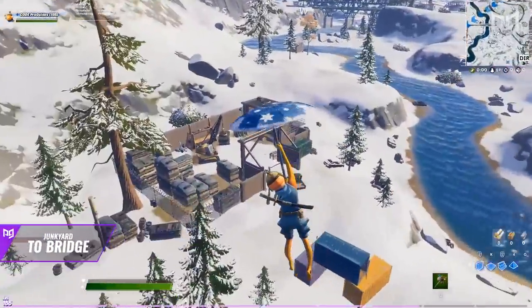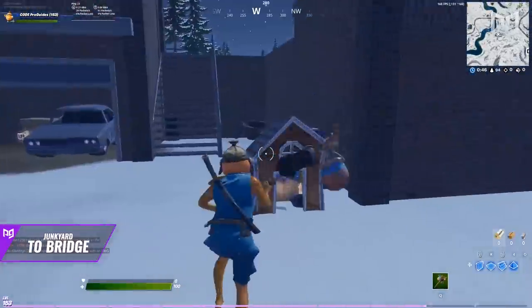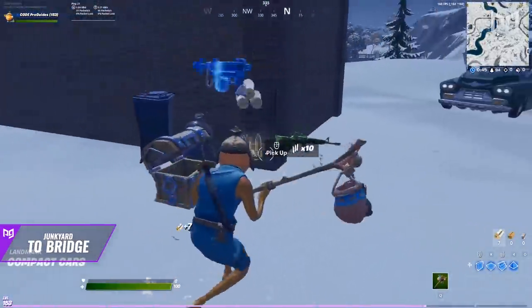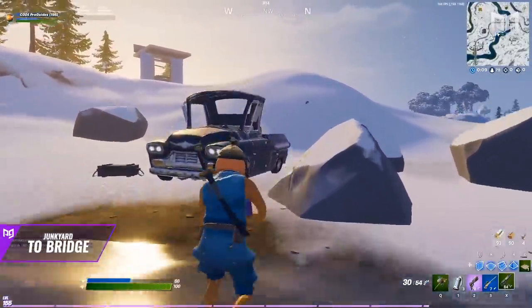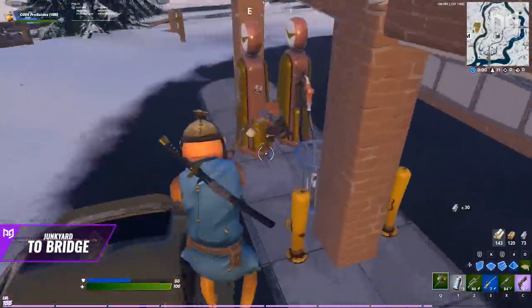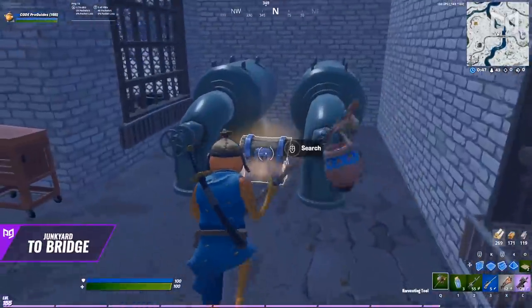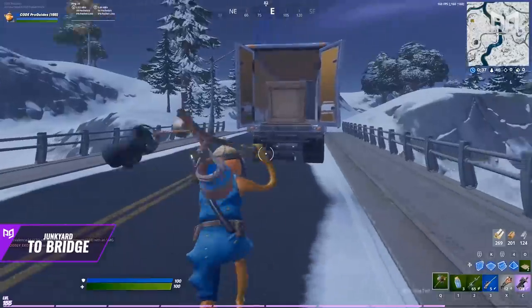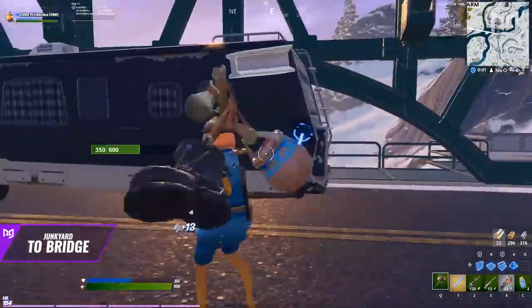The junkyard area offers a solid amount of metal and three chest spawns for a strong start. Once done, cross the river to the west, grab the lone chest spawn, and head west toward the gas station where you'll find a ton of floor loot. Next, head toward the bridge, loot the building for one chest and the bridge area for two more, farming anything along the way.